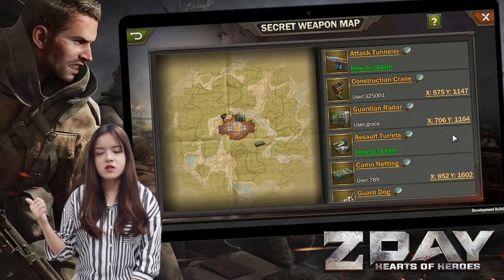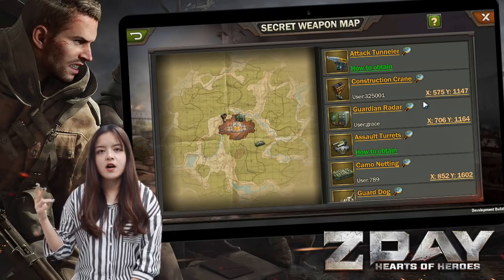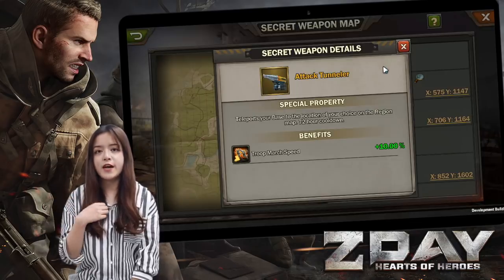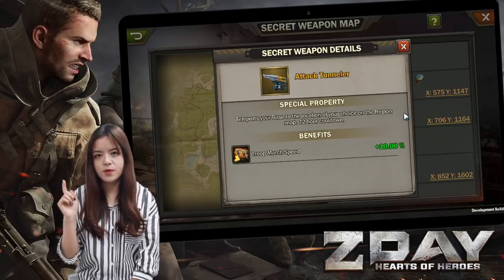There are also: construction, career, guardian, radar, tutorials, camel natin, and guard dog. Tap the weapon and you can check your benefit and special property.